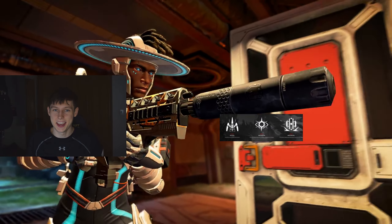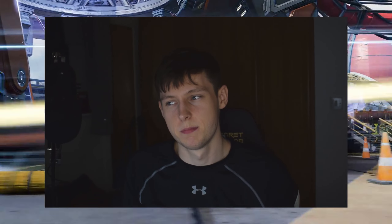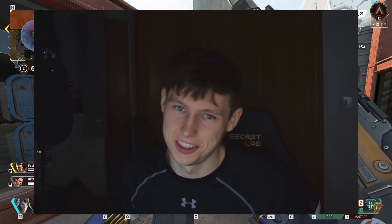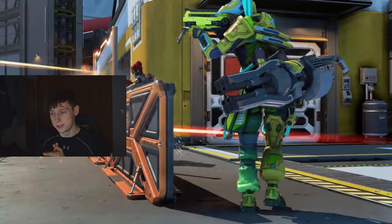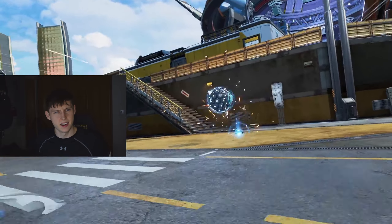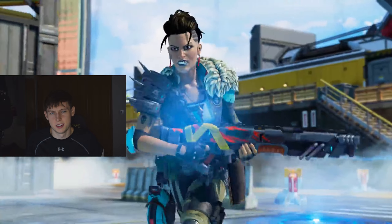So Mad Maggie — her abilities. Her passive is called Warlord's Ayer. Bit of an odd name. Basically, enemies that you have damaged will temporarily be highlighted. Bit strong. Oh, and you move faster with a shotgun, just in case that wasn't enough. Her tactical is called Riot Drill — big names either. This will basically fire a little drill that can damage enemies through walls and obstacles, so it's not OP in any way. And the ultimate is a big wrecking ball — you just throw it, and apparently it leaves speed boost pad things. Is she strong? I think she's pretty strong. A little bit too strong.